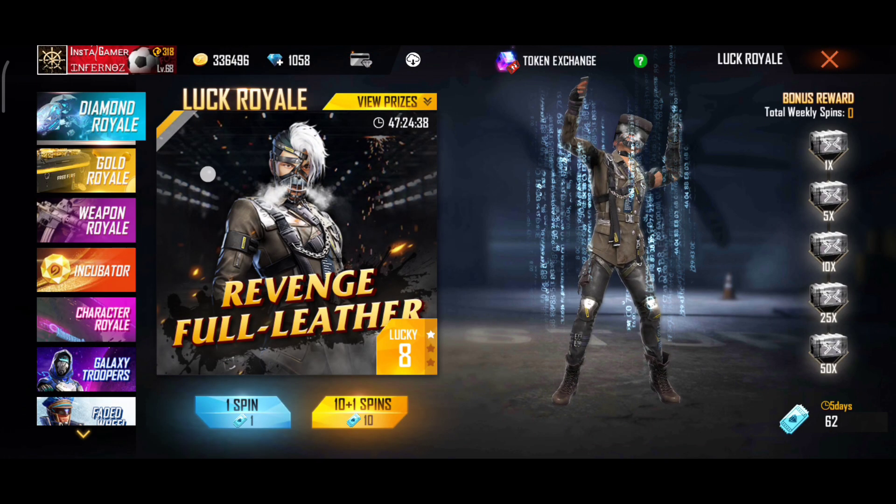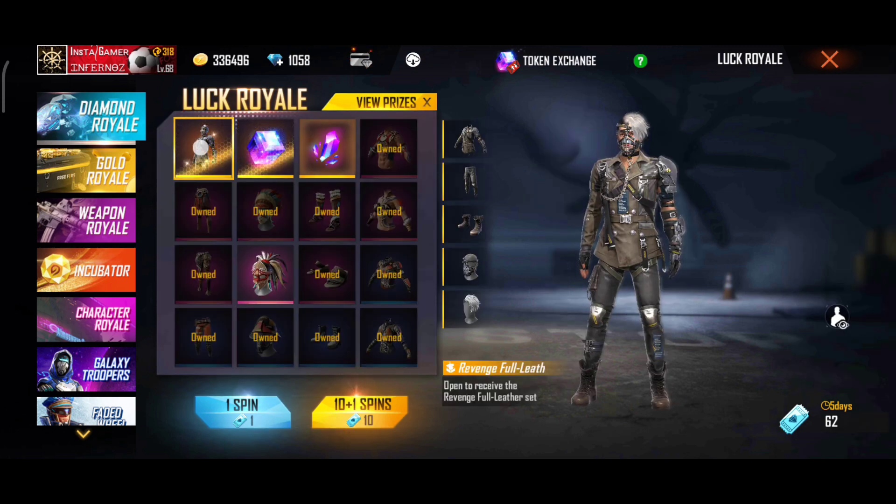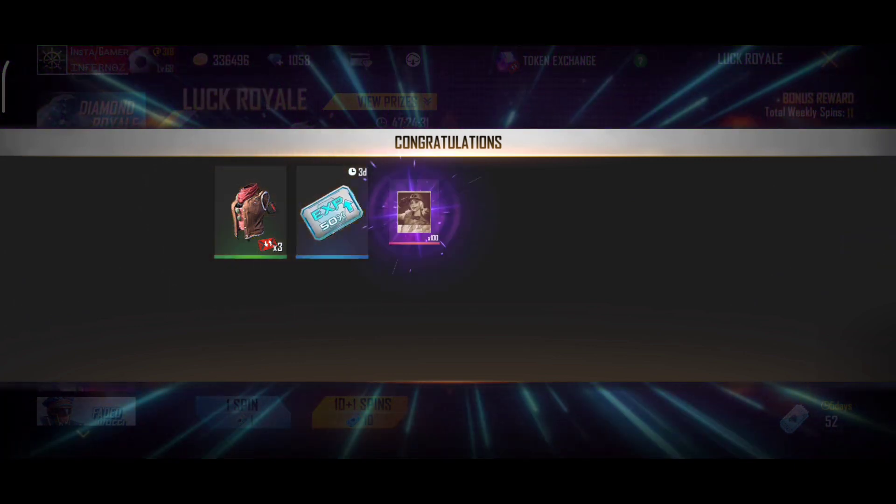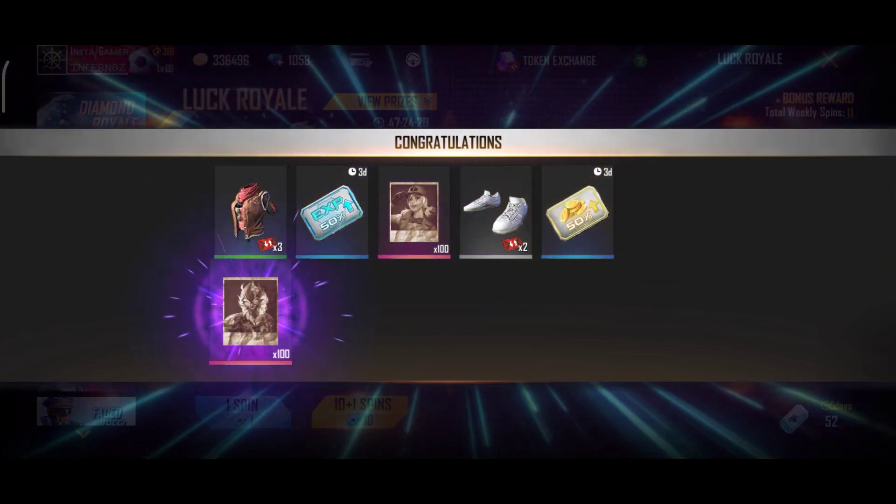So now we're going to get rid of the Revengeful leather mail bundle. I'm going to get rid of 32 vouchers in my case, and I'm going to get rid of the diamonds and diamond dials in my case.